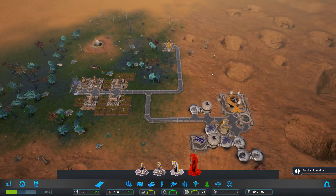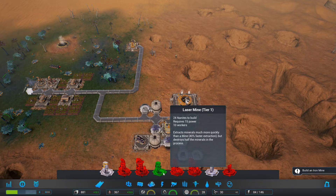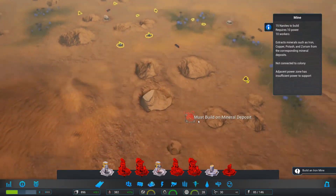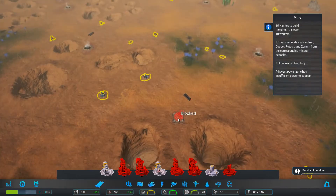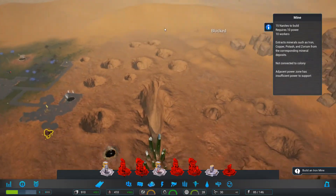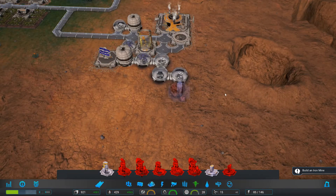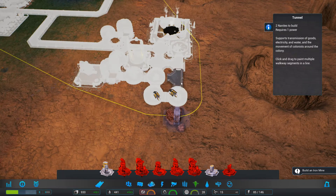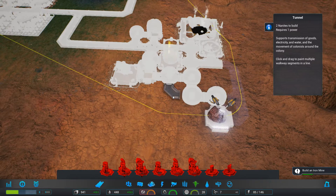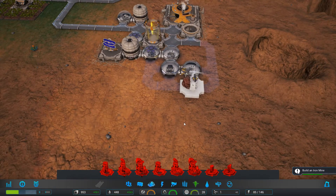We're going to have more than enough water, so that shouldn't be a problem. Mine should be our next goal — an iron mine. We could use a laser mine, but I don't really want to do that, there's no need for that much speed. There's a lot of ore here, that's so good. What is this? It's a big cave — yeah, we're going to have a huge mining colony here, I love it. I like mining stuff. There's going to be a food area and our luxury area maybe over here near the holes. Let's have the iron mines surrounded. Am I out of nanites? I am out of nanites.